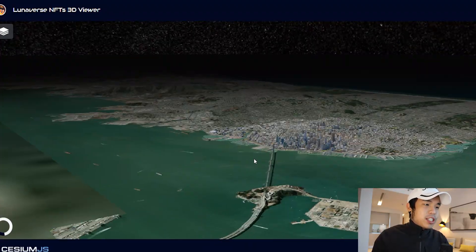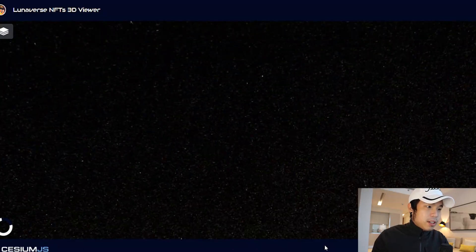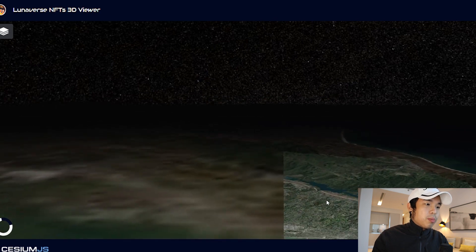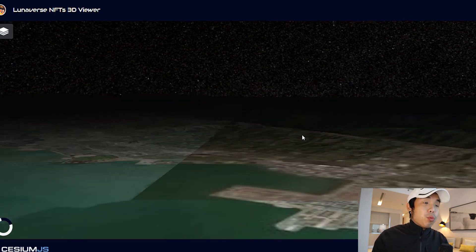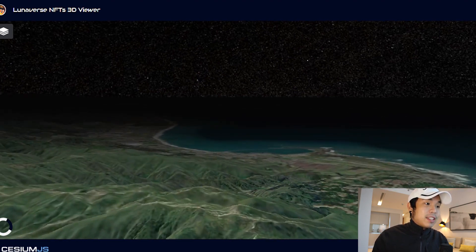It's going to have bridges, sea, land, and mountains — you can go to the mountain area. You can even move around. This is super cool. That's a lot of work to do — honestly, it's not easy. This is some complicated graphic design.